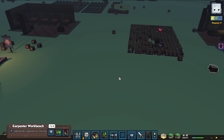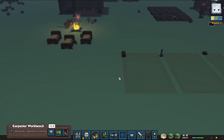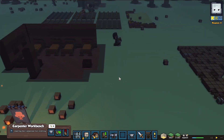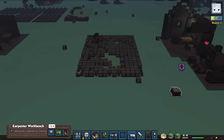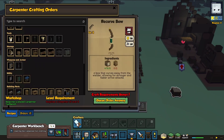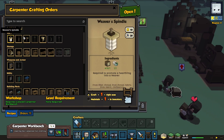Alright, now what do we want to do next? Let's look at the crafting. I think we're going to do the mason hammer. I want to do a quarry next. We'll finish that and go ahead and build this as well.